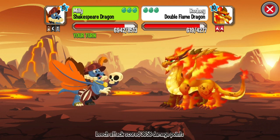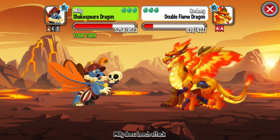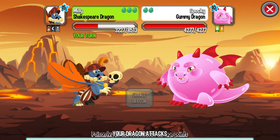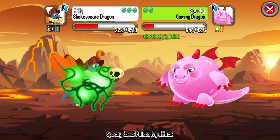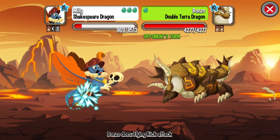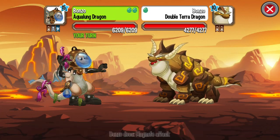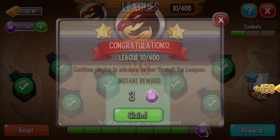Double Flame Dragon. Gummy Dragon — this dragon is breedable. If you want to know how to get this dragon, check the special video number 1 for the full tutorial. Double Terra Dragon — this dragon is a reward for playing Dragon City on the first day.